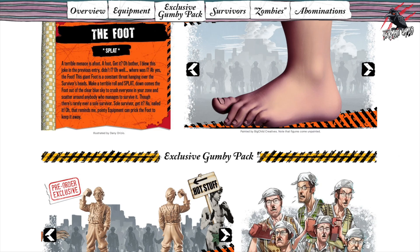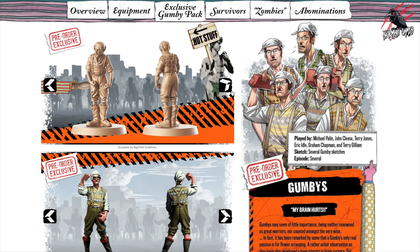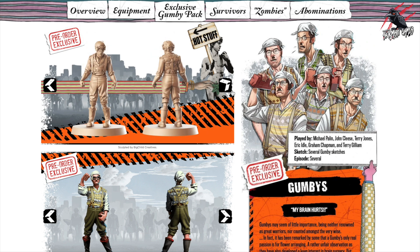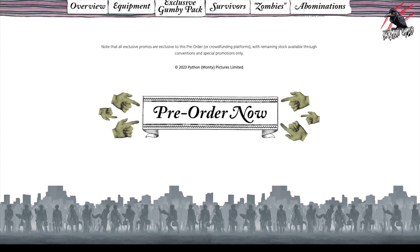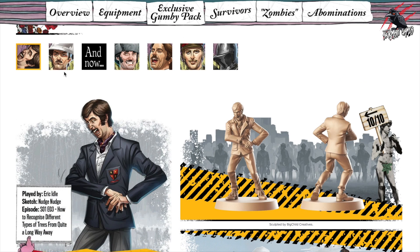As with all these pre-orders there is a pre-order exclusive, so you can get the Gumby set as well — six models in that set. Price-wise, this is going to be $50 to pre-order, which I believe is about £40. So for all those models and the theme, that's pretty cool — not bad at all. You get all the cards in there as well, and if you can get that expansion included I think that's got to be worth it.